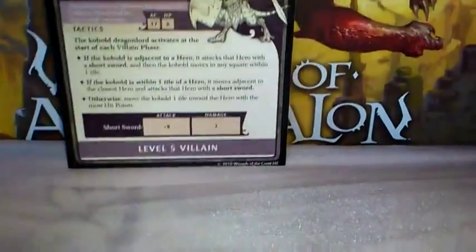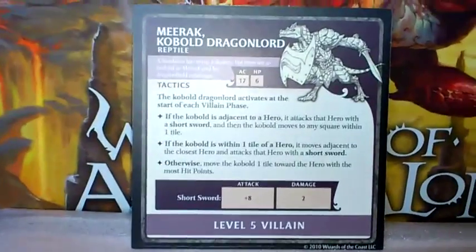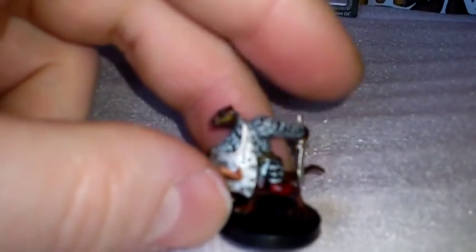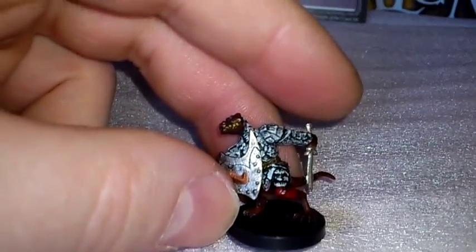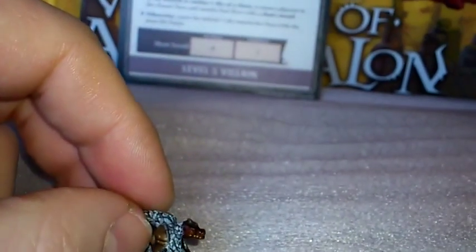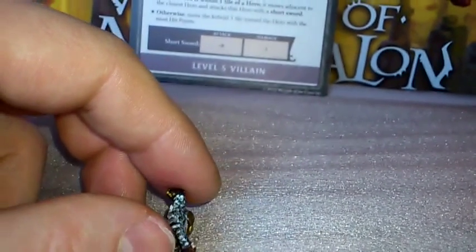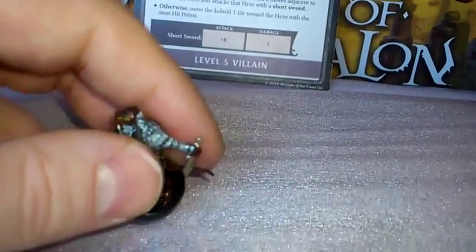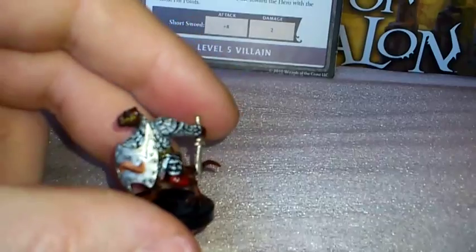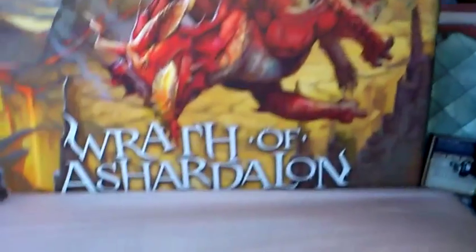If I turn the card over, you've got Mirak the Kobold Dragonlord, and here is the pre-painted figure for that. Again, all these are exactly the same as the ones that come in the box. And the actual name of this one is Meepo Dragonlord. These are all D&D miniatures from the D&D line.